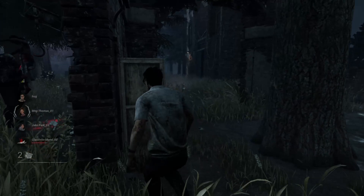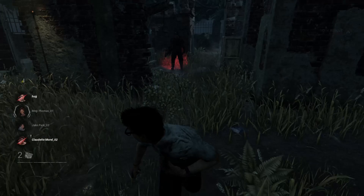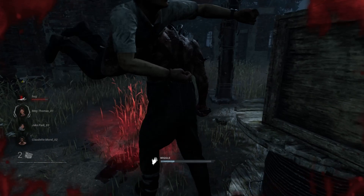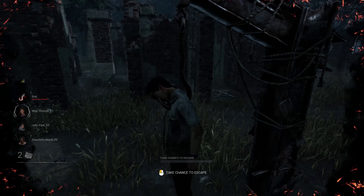The killer is carrying the survivor onto one of the hooks and hooking her. As you can see he spotted me, but I can save her by unhooking her just like this. I unhooked her but damaged myself in the process. Here I'll get downed as an example — I can now be grabbed by him. You can wiggle by pressing A and D, and if the wiggle meter completes you can fall off the killer and survive. If not, as you can see, I'm on the hook now.